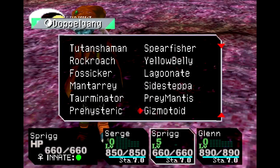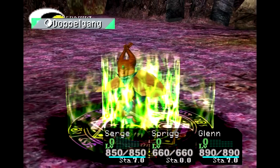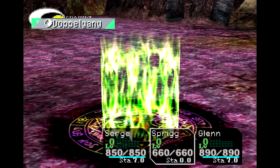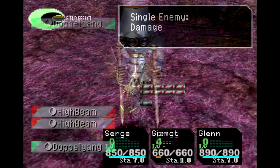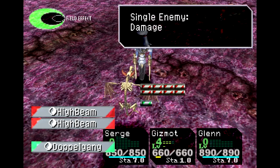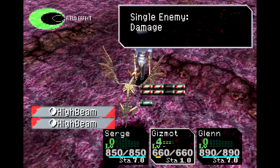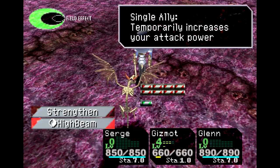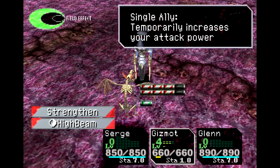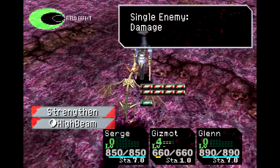We have finally made it to Chronopolis, where we can find some of the best doppelgangers in the game. First up, we have the Gizmotoid. The Gizmotoid is innate red and has access to a lot of its tech in Hy-Beam. We have two at level 1, two more at level 2, two more at level 3, and one more at level 4 — so seven Hy-Beams and a Strengthen at level 4. It's time to show off the best thing about a Gizmotoid: a Hy-Beam.